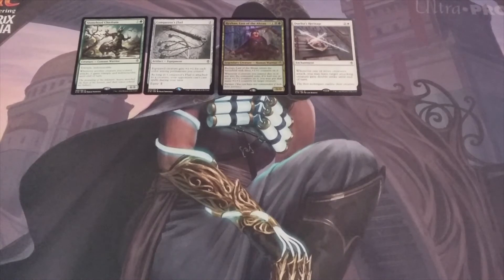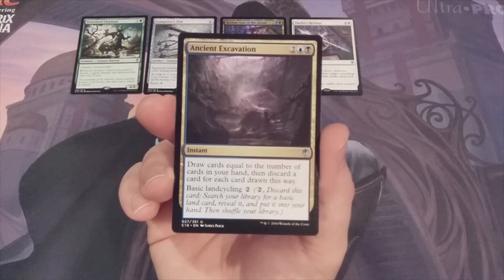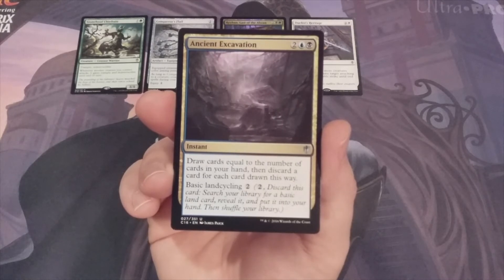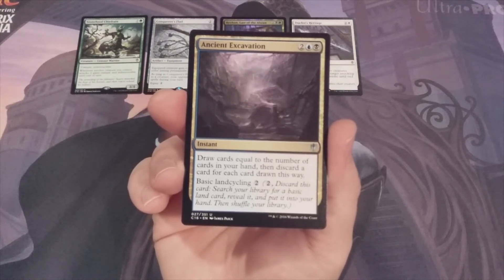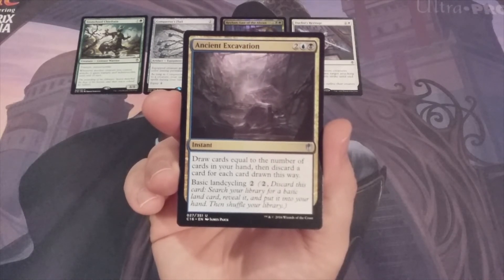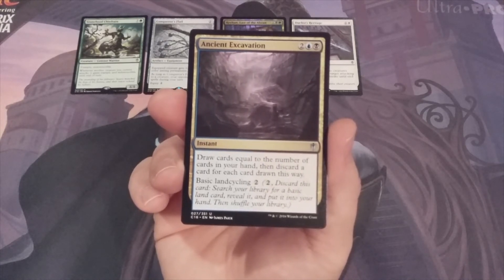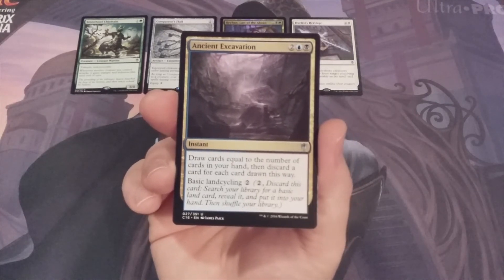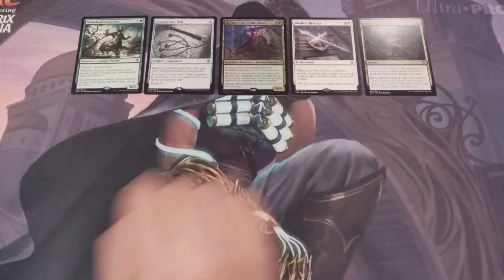Rounding out the bottom five, at number 6, we have our first instant: Ancient Excavation. For two blue and a black, you draw cards equal to the number of cards in your hand, then discard a card for each card drawn this way. It also has the basic land cycling mechanic — discard this card and search your library for a basic land card, reveal it, and put it into your hand. I think this would be very beneficial in my Niv-Mizzet Reborn EDH commander deck, which is centralized on a guild theme where every single spell is two colors. Putting Ancient Excavation in there would be pretty beneficial, particularly because there is a copy of The Locust God in that deck.